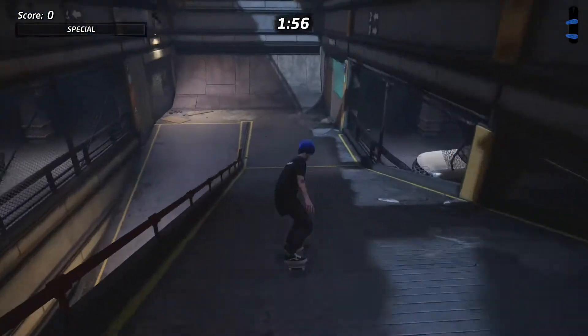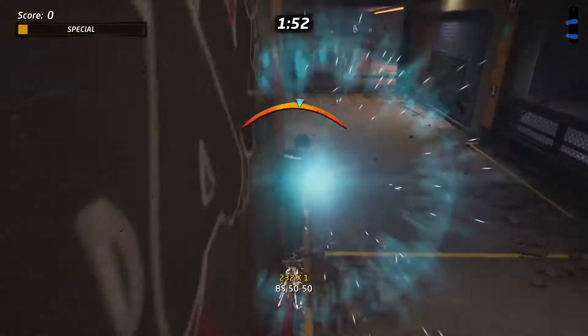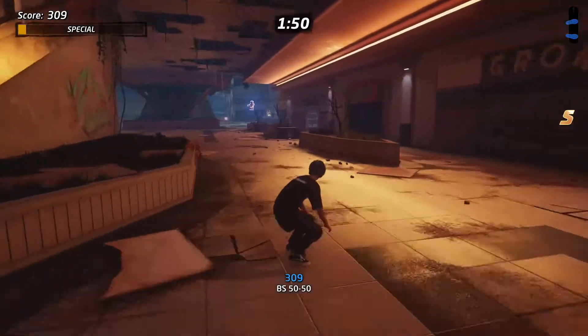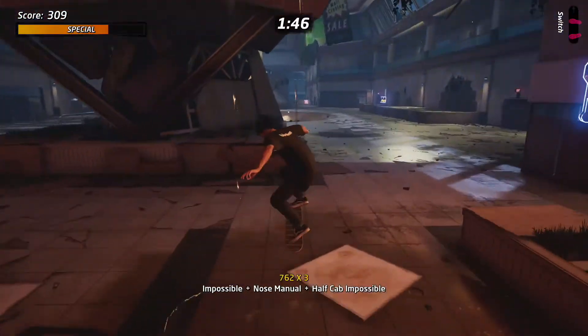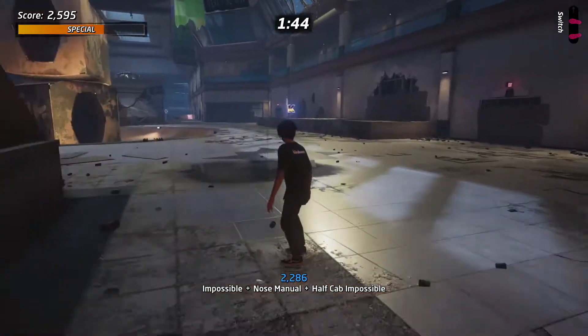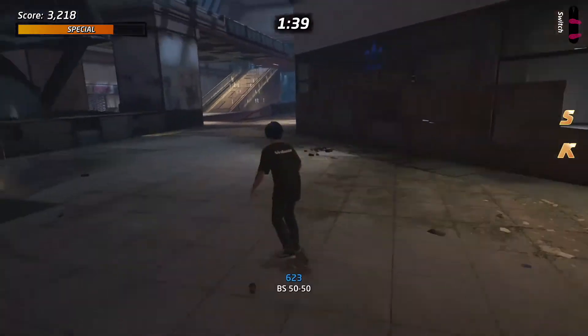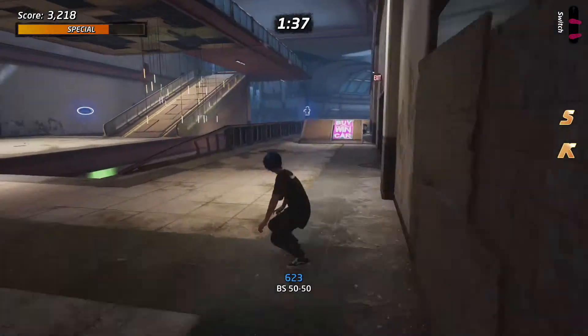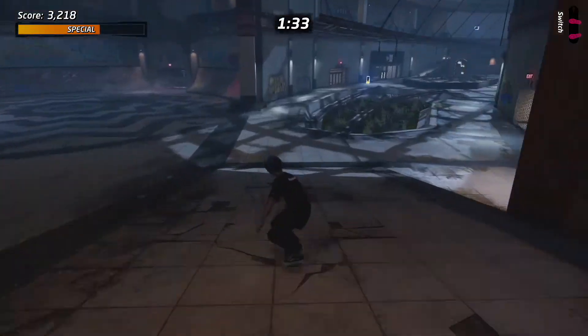We're going to head down this ramp — we'll be heading down this ramp quite a lot in this video. Go down the ramp and grab the S on the left, just on the grind rail. The K is over to the right-hand side of the next open area, and a little bit further down you want to drop down the middle bit where the A is.